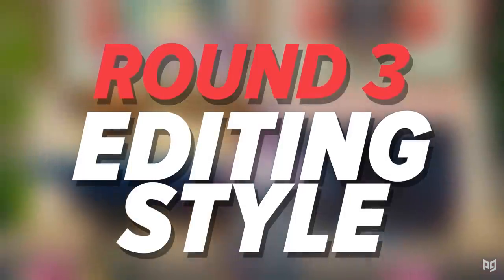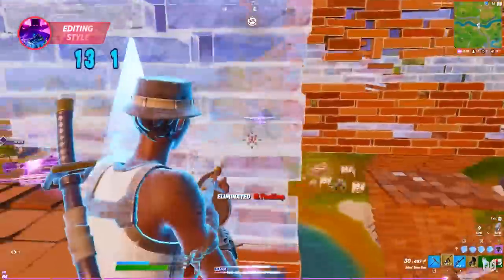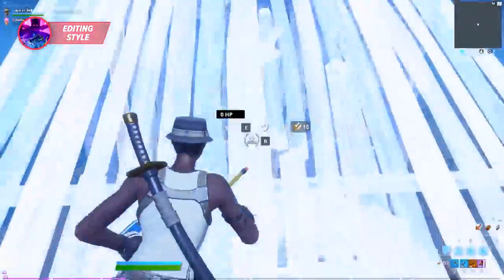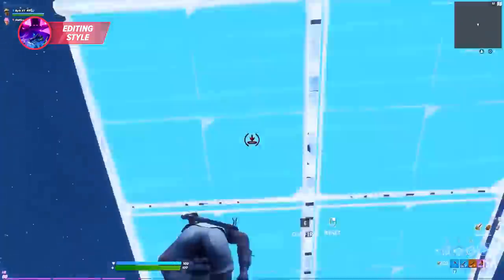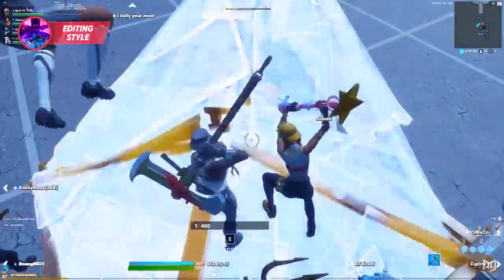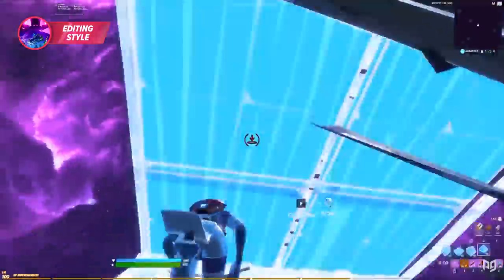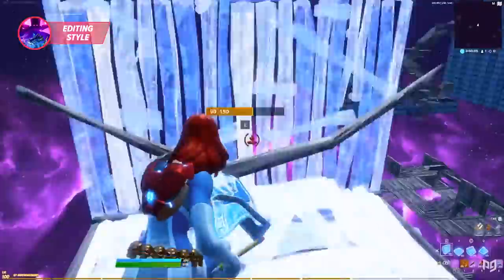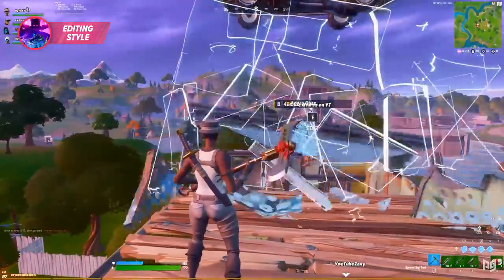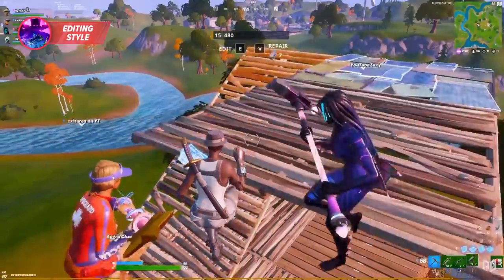Up next is round three — style. We're not just looking at fast or smooth; we're looking at overall creativity, tricks they use, and flashy techniques that really stand out. Starting with Rift, it's all about the flash. His building and editing style is super quick with no real smoothness, but it goes overboard sometimes. Still, it's unique, fun to watch, and really entertaining.